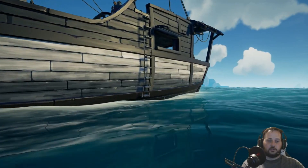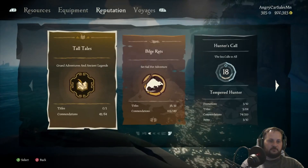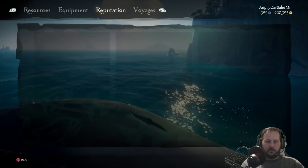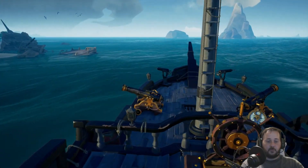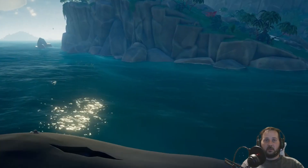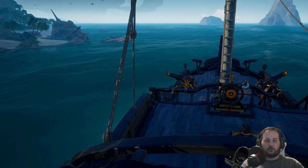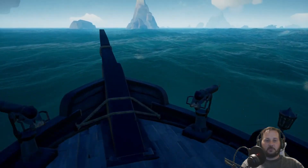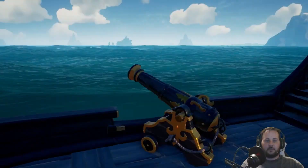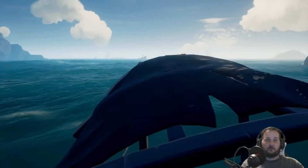Upon completion you'll unlock an achievement, and doing it five times unlocks another achievement. The cosmetic rewards are in the reputation tab under Art of the Trickster — the first time you'll get the spyglass, the second time you'll pick up a new capstan for your ship. If you've enjoyed the video and it's helped you out, please like and subscribe to my YouTube channel for more Sea of Thieves tutorials and journal locations for the Tall Tales. You can also find me streaming on Facebook at fb.gg/angryCarsalesman.